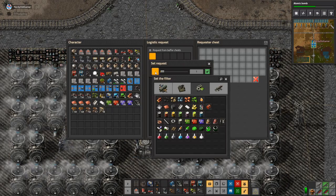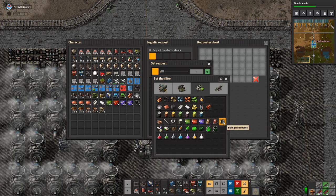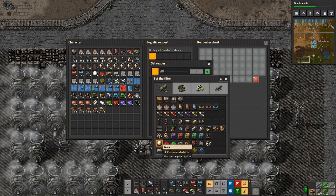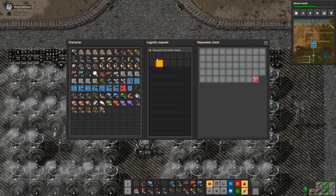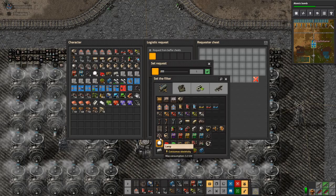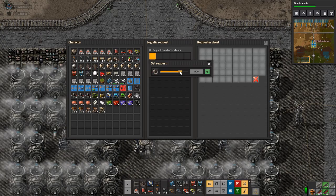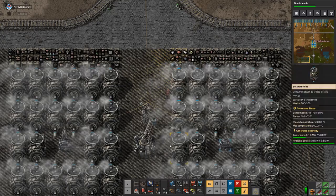Request a chest. Request a robot — just say a thousand, that's fine.